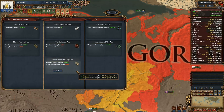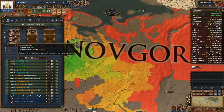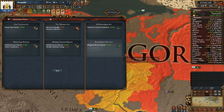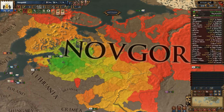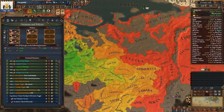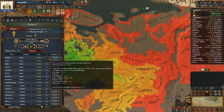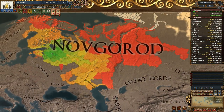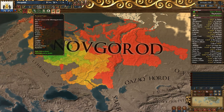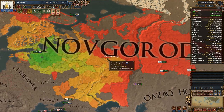Here we're going to take the Vassal Integration Act, which gives us extra deploy relation. Aggressive policing is okay but lowers the national manpower modifier, and I'm okay with that. This should greatly boost the capacity of our missionaries — they're both over 5% now, and it's going to make converting most of our territories much easier. It's probably also going to anger some provinces, but you can't please everyone.